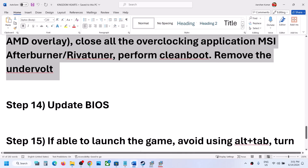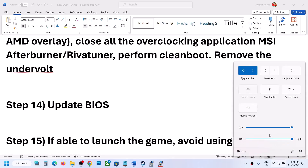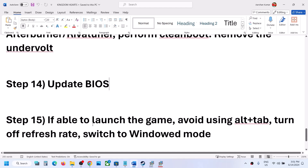The next step is to update the system BIOS. Go to your system manufacturer's website, select your model number, and find the latest BIOS update. For laptops, make sure the battery is above 10% and the AC adapter is connected during the update. Do not unplug the power cable while the BIOS is updating. Your system will restart during the process. After the update, log into the computer and launch the game.